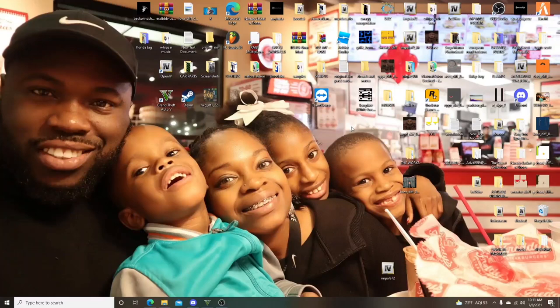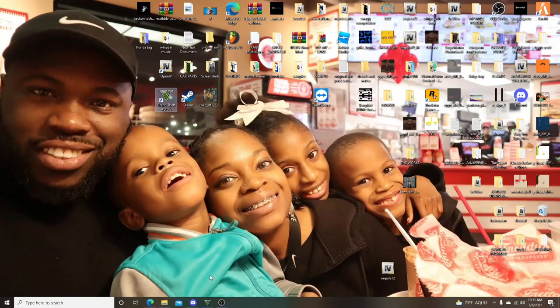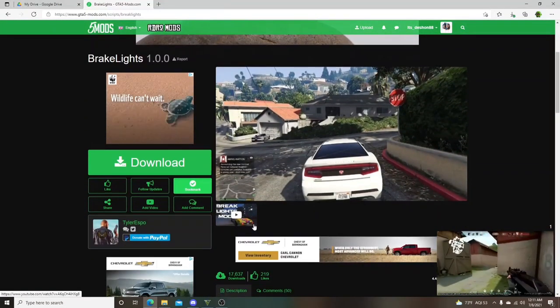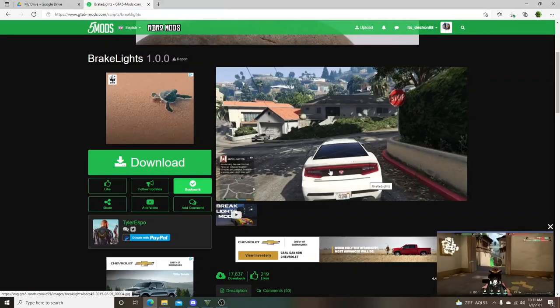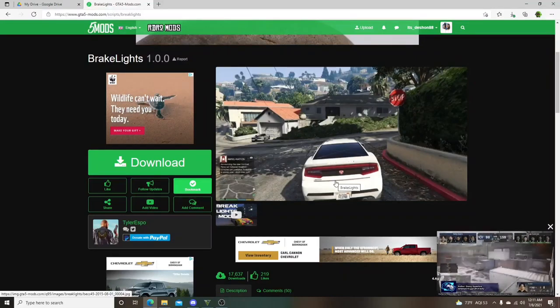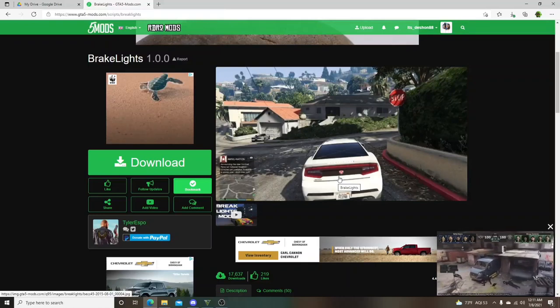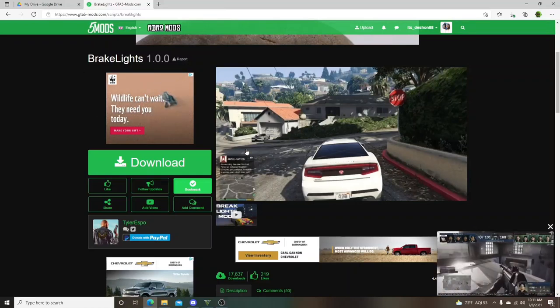Today I got an extremely quick mod for y'all. It's a small mod but sometimes small mods make a big difference. This one is called Brake Lights. Some of y'all might know about it, some might not. You ever been at a stop sign and you never see the brake lights unless you slam on brakes or reverse? Well this makes it look more realistic — just like the wheel turn back mod where you get out the car and the wheels stay turned a little. Small mod, huge difference. Link is in the description.